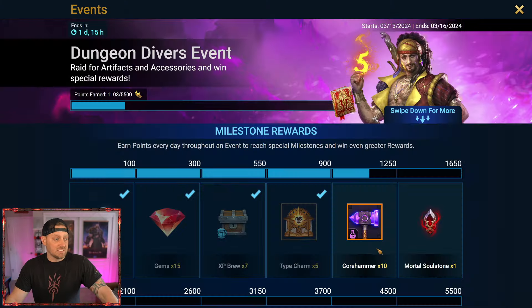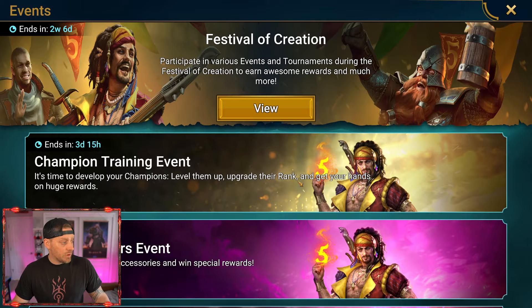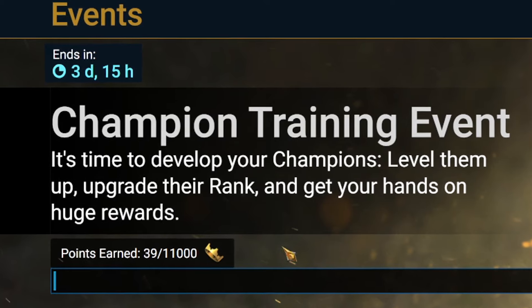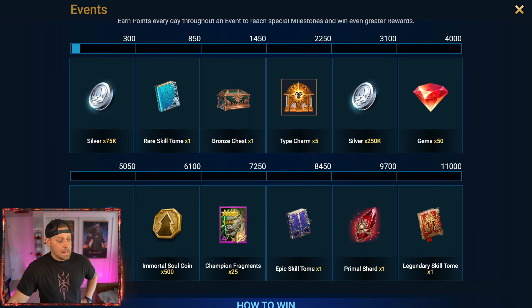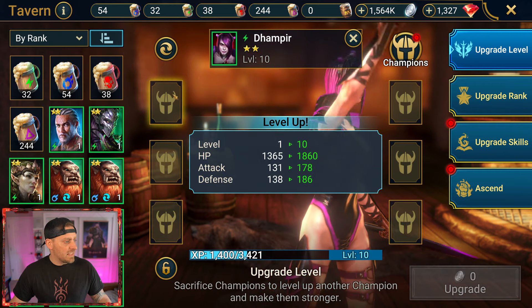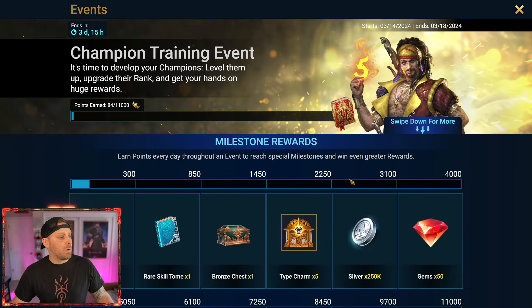We also have the Dungeon Divers event — we need to get to 3,700 points and we're sitting at 1,103. Then there's the champion training event: level champions up, upgrade their rank, and get huge rewards including gems and shards. I'm putting a brew into each of these champions to test progress. We went from 57 to 84 points just from leveling those champs with some brews. Once I get brews into the majority of these, we're making some real progress.